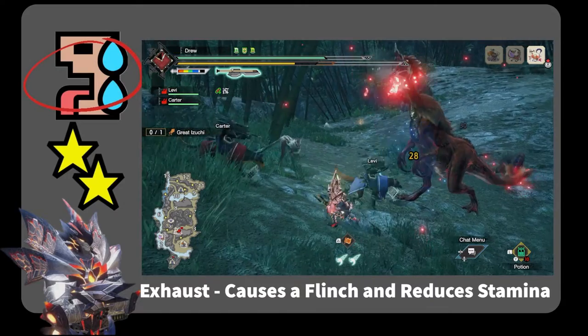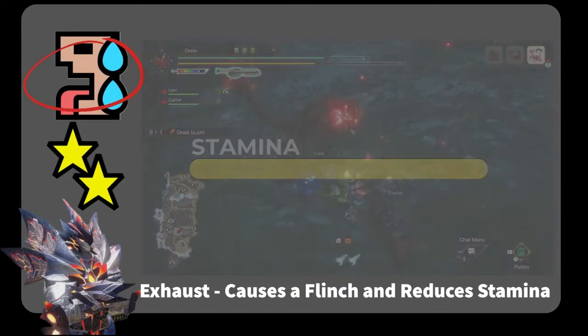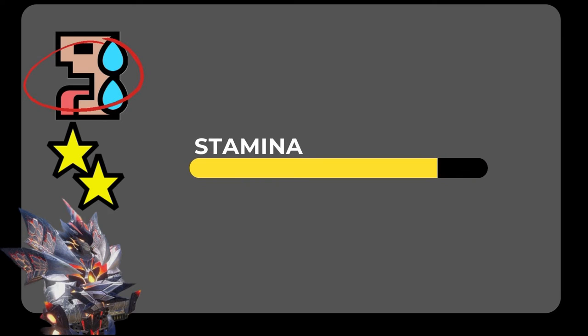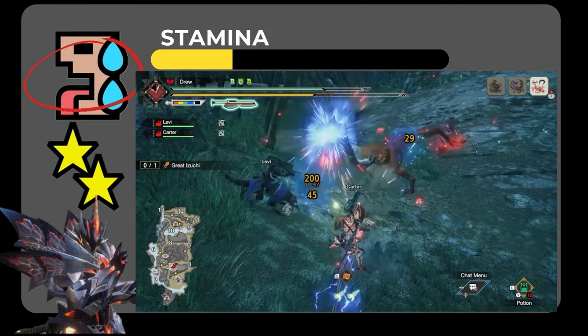For exhaust, the monster will flinch and its stamina will be reduced. Every monster has a hidden stamina gauge that depletes as it performs attacks. Triggering exhaust will cause it to lose additional stamina and cause it to flinch. An important detail here is that exhaust damage does not reduce the stamina of the monster directly. Just like any other status, it is when you apply enough exhaust status that you will trigger the exhaust effect — the monster will flinch and lose some stamina.